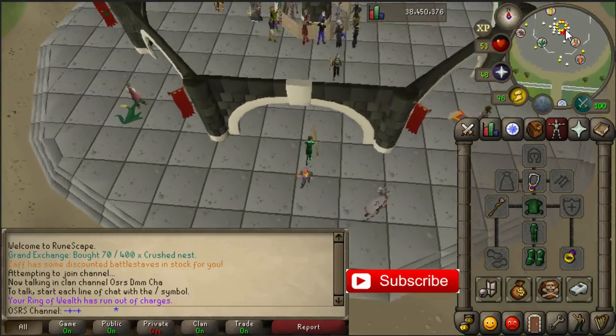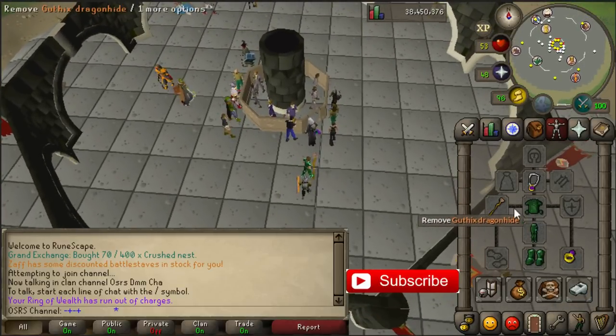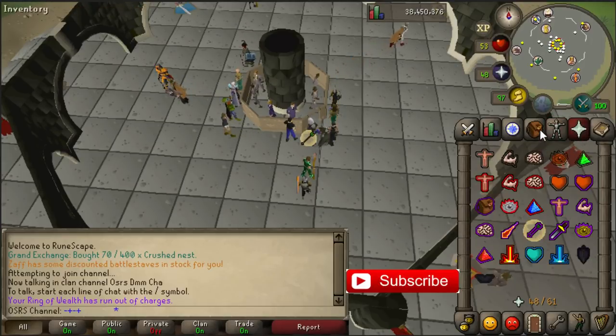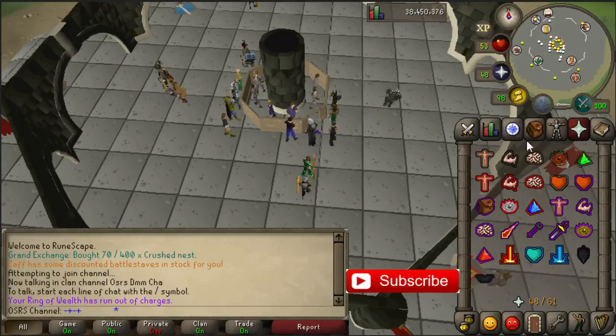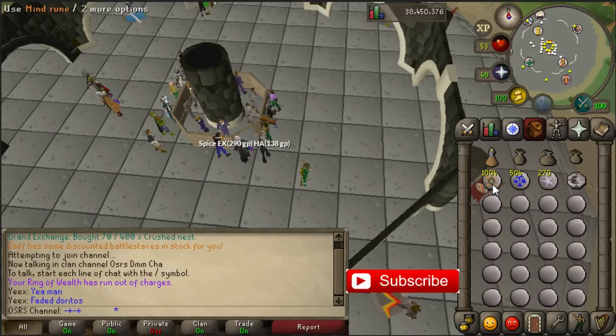But there is also a prayer altar. So if you bring Gutex Dragonhide or any kind of Dragonhide, you are able to pass them all. Just protect from ranged and you should be fine. If you do not have the Lunar spell, it's smart to bring like 1k of any kind of runes, but very cheap runes. So 1k mind runes is like the best option I guess.